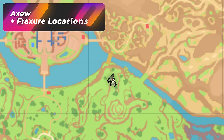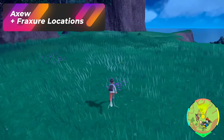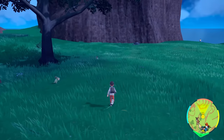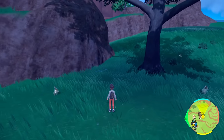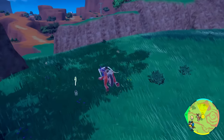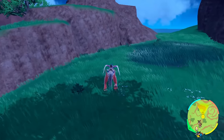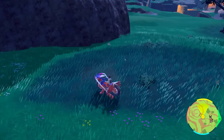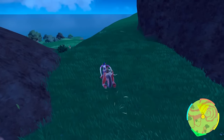To get to the first area you have to go from Los Platos East. This is where my character is currently located up on this spot. You'll be able to spawn in a bunch of Axew on this hill. When I usually run really fast it takes a lot longer to spawn, but this is probably the best way in order to get a bunch of them to spawn.